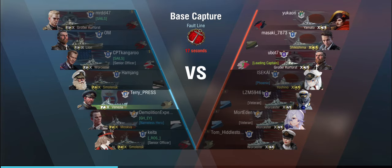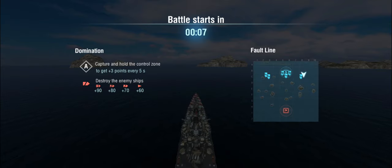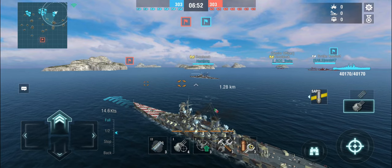In the first battle, we're up against Yamato, Shikishima, Kurfürst, Yoshino, and a triple Worcester division — talk about toxic. The only thing worse than a triple Worcester division would be triple Smolensk. On our own side, we have a double Smolensk and a Moskva, with no carriers. So a cruiser-rich environment and three pretty dangerous battleships to deal with. We're starting on the right side, heading ahead with a Smolensk. Generally I make Smolensks my priority target, but this one's on my side, so we'll get the turret slowly swung around and go full forward speed on semi-armor-piercing first.